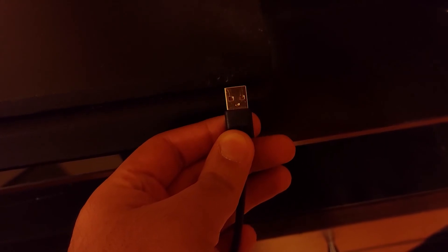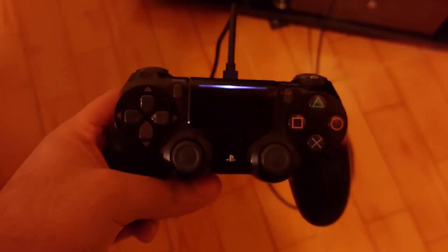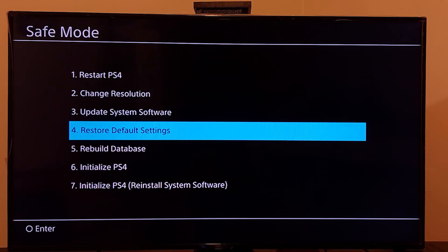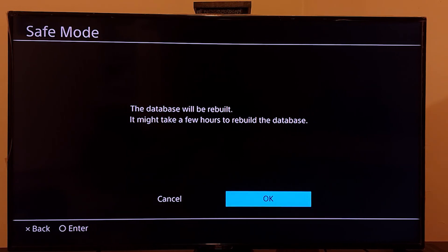Now plug a USB cable into your PS4 and connect the other end to your PS4 controller, then press the PS button. In Safe Mode, scoot down and select option number 5, Rebuild Database. Select OK. This is the third and last method to get more FPS when playing Fortnite on PS4 — rebuilding your PS4 database.